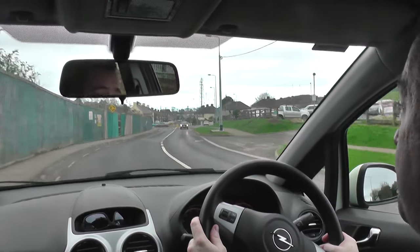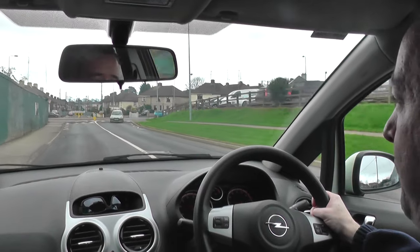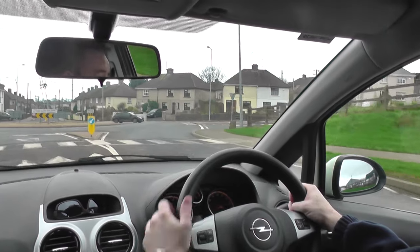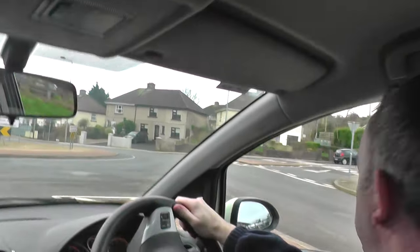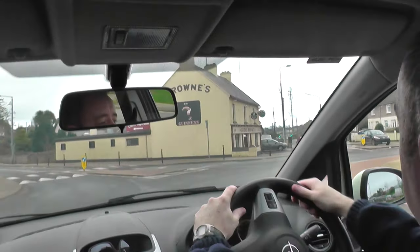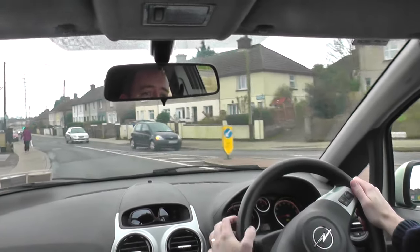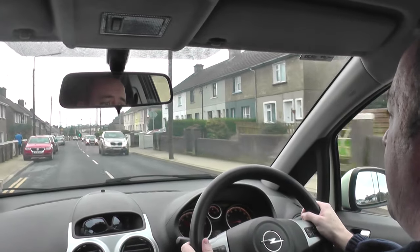Checking the mirrors before I slow down, dropping the gears one by one — that helps slow the car down a bit better. Third gear, then second for the ramp. There's also a pedestrian crossing but no one there. A little quarter-turn of the steering wheel, previewing — it's all good. There's a car coming but I have plenty of room. Keeping a little left to centre on the roundabout, checking the mirrors including the right one, and coming off the roundabout.